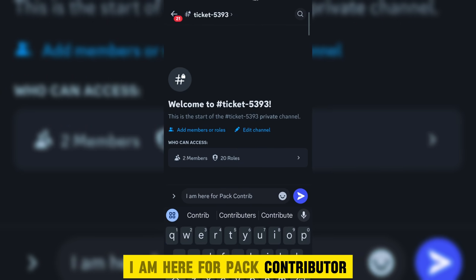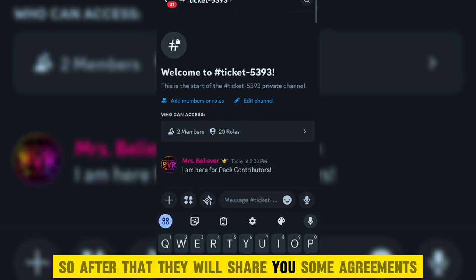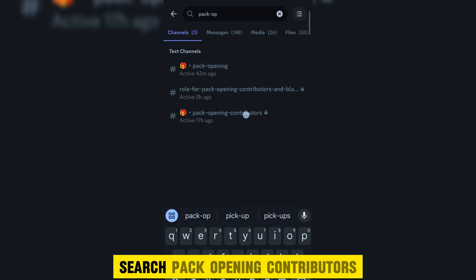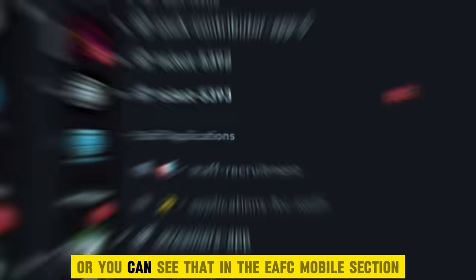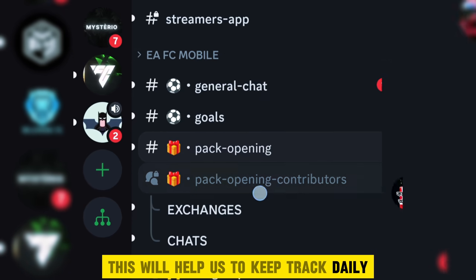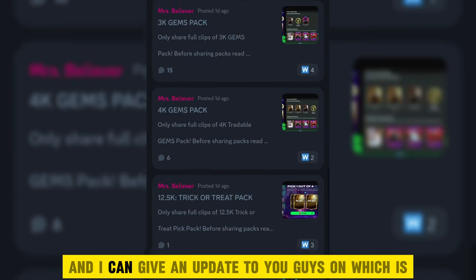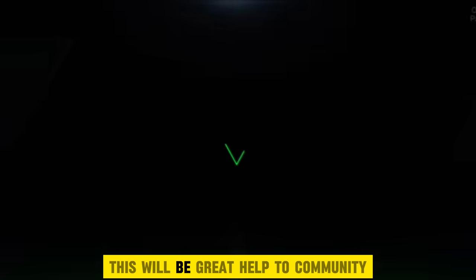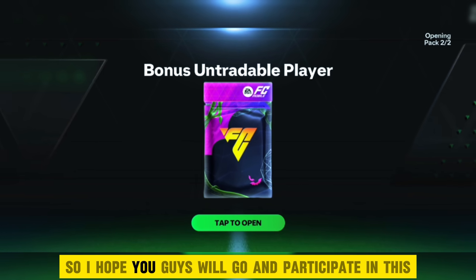Then type: I am here for pack contributor. After that, they will share some agreements, and if you accept, you can access this channel. Search pack opening contributors, or you can see it in the EAFC mobile section. This will help us keep track daily of which pack is performing well, and I can give an update on which is the best pack in recent scenarios. This will be great help to the community, so I hope you guys will go and participate.